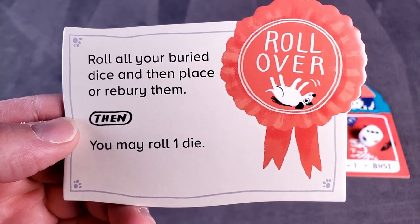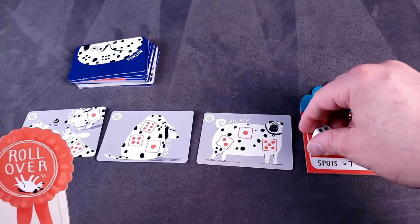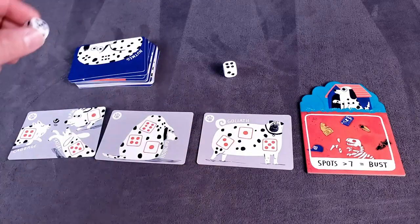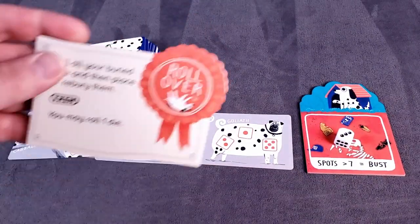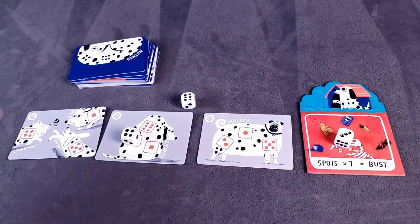Roll Over: roll all your buried dice and then place them or rebury them. I got a 3 and a 4. Looks like I'm burying that 3 again. And then you may roll 1 more die. I rolled a 6.